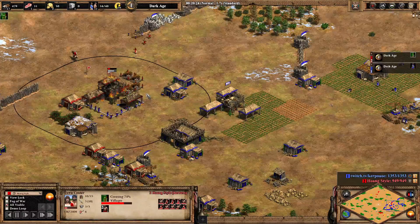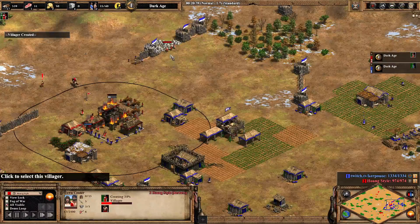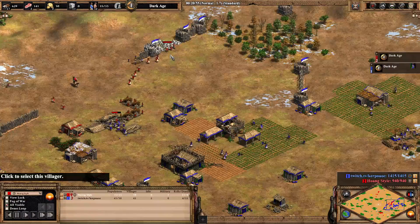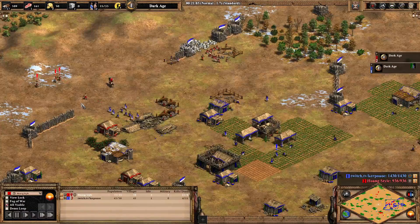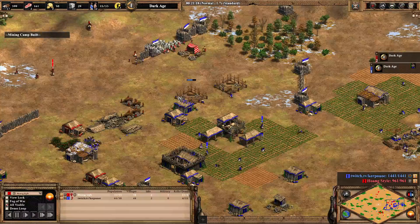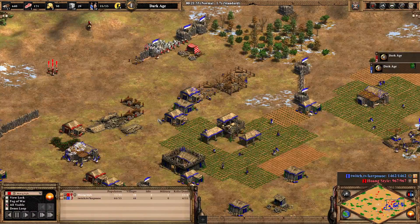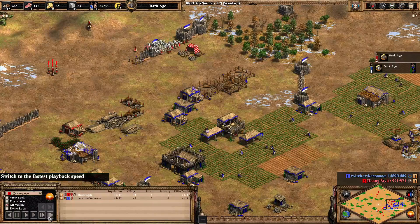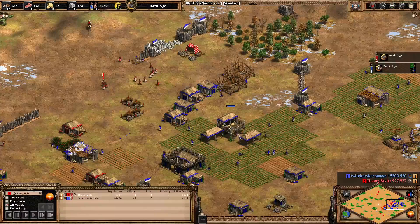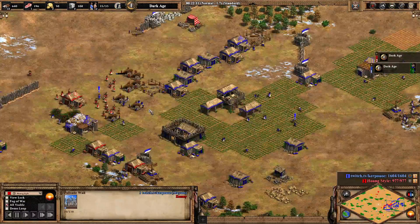Blue just got overconfident — he's going to throw absolutely everything away. There's no way Huangsao can still pull off a victory, right? He's 10 villagers behind and doesn't have a TC. The game is clearly over. If you're blue, all you have to do is keep this safe — you already know he's going to want to drop a TC. Denied on the palisade walls — no real good spot to drop it.